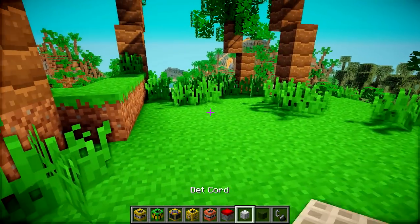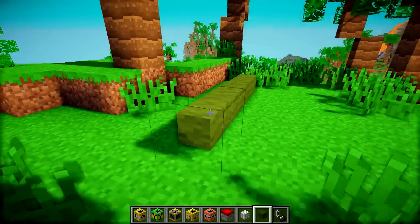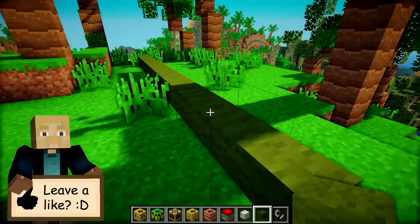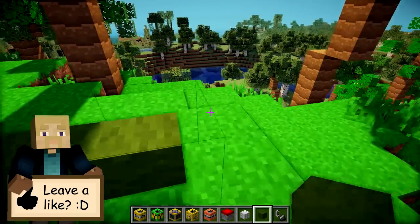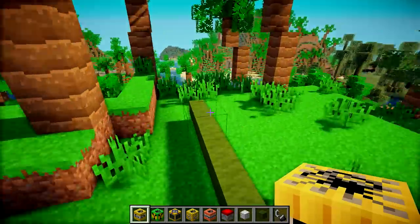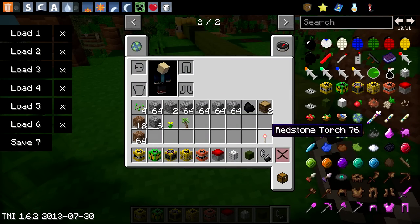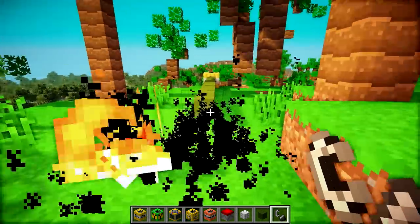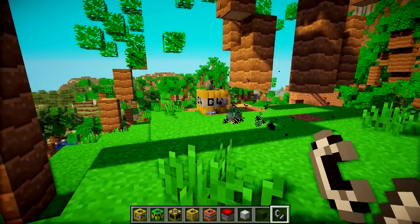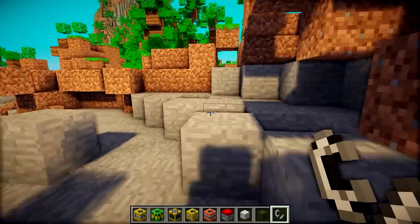Now I'm just going to show you the fuse and the detonation cord. First up the fuse — the fuse basically allows you to set off TNT which is far away, so you can retreat to a safe distance before exploding it. This is how you place down the fuse, and it's basically like pipes from some of the Technic mods. You just put C4 at the end, then you set the fuse alight using a flint and steel, or redstone if you really wanted to. You have to put fire next to it, not on it directly — and you've got loads of cool particles — and then it reaches the end and sets off the C4, and boom.